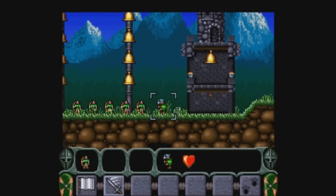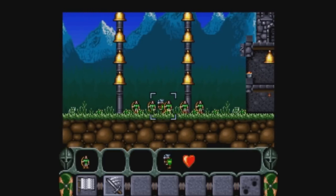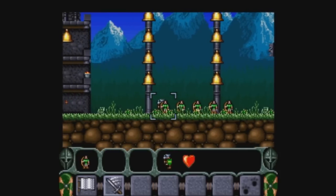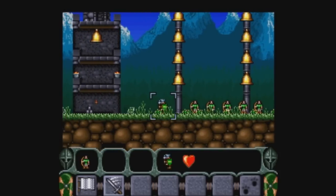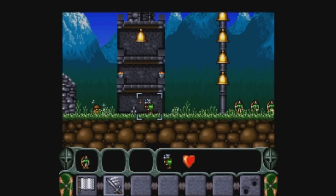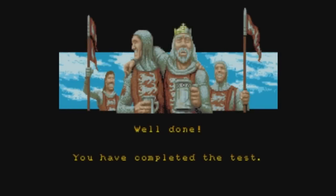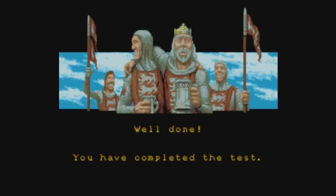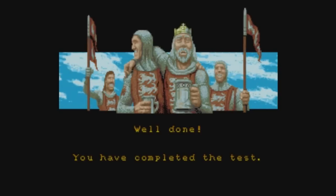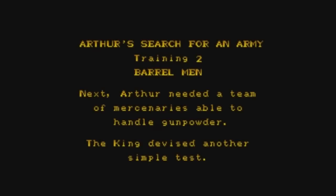One downside of the game is there's no fast forward option. I really would like to fast forward here. I'm actually trying to fast forward through emulation, but it apparently doesn't get saved when I convert this into a video file, so it doesn't really matter. Well done — you have completed the test. That's training one. It's pretty simple. You have to protect Arthur; if Arthur ever dies, you lose the level. Let's go on to the second one.